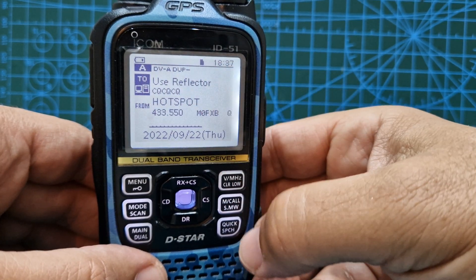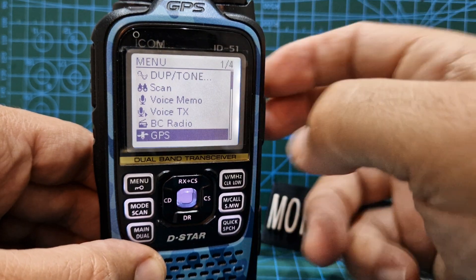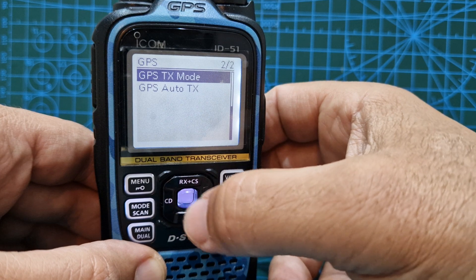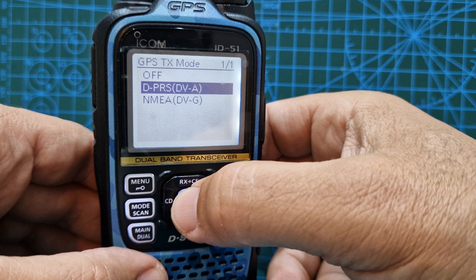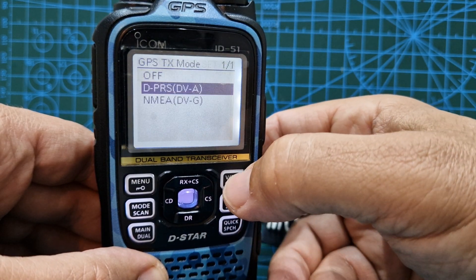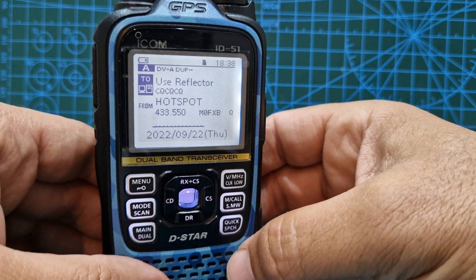So we've got DVA turned on and position set in there. Now, I just remembered one thing — GPS, then go to GPS TX mode and select it. I've selected DPRS DVA. Need that, otherwise it won't turn on the DVA thing at the top here.